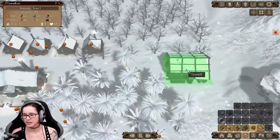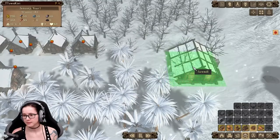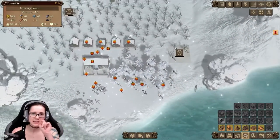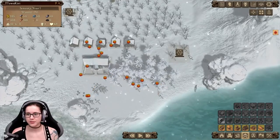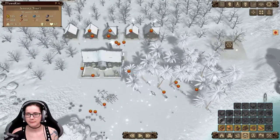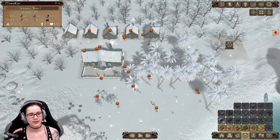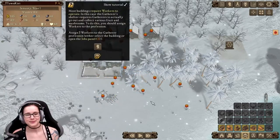I don't know where the entrance is. They should have a tiny indicator, like an arrow, showing where the entrance is — that would make it easier. Winter's here.